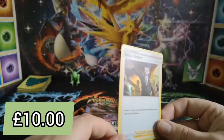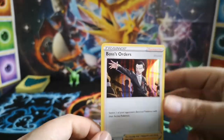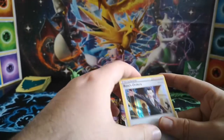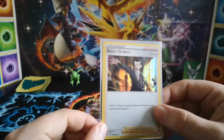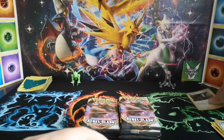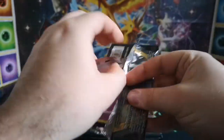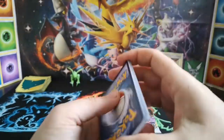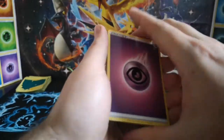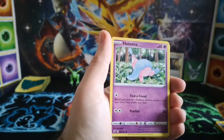And the second Boss's Orders — so we picked this guy up in the first one, so this is two Boss's Orders. For the bottom three, it actually hasn't been too bad a box — we've had two hollos and one reverse. This guy at the moment is going for about eight or nine pounds, which isn't bad for a holo, purely because of how playable he is. Switch opponents' active benched Pokémon with their active Pokémon — absolutely great to try and get the upper hand in a competitive game.